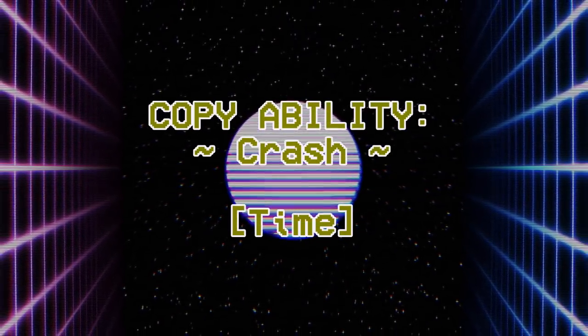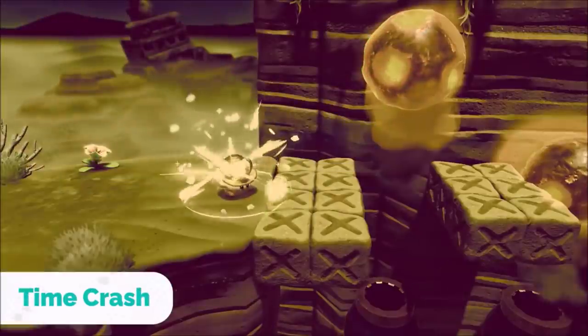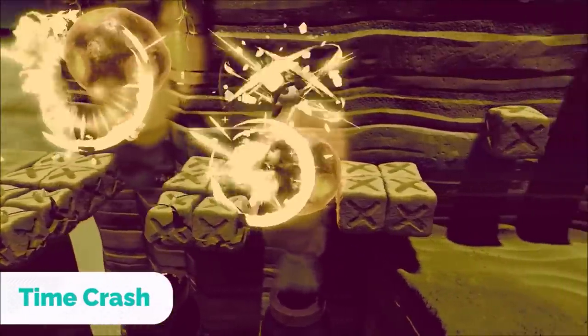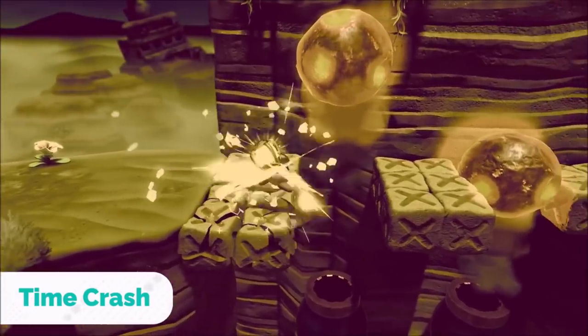Crash has 1 evolution: Time Crash. Time Crash allows Kirby to freeze time for a set amount of time. The size of the explosion increases the duration of the slowdown, meaning that the longer you hold the charge down, the longer the time freeze effect will last.